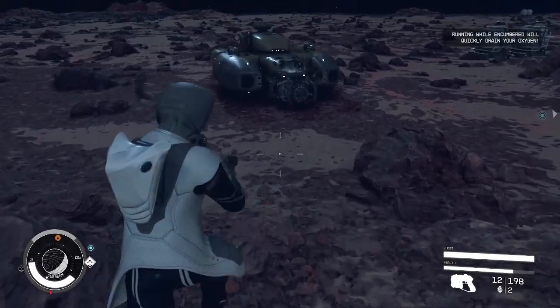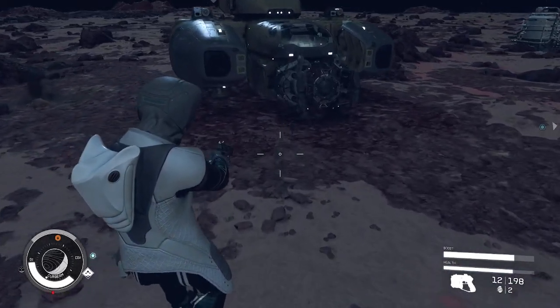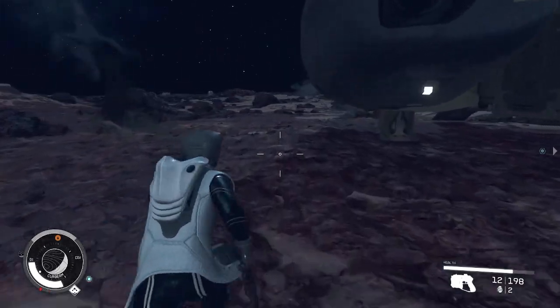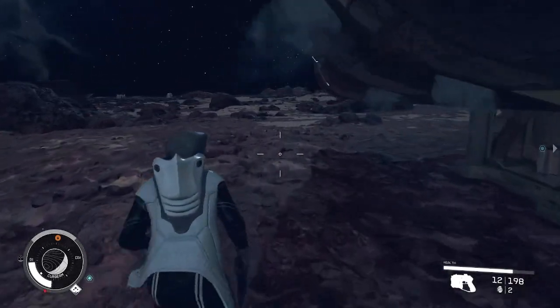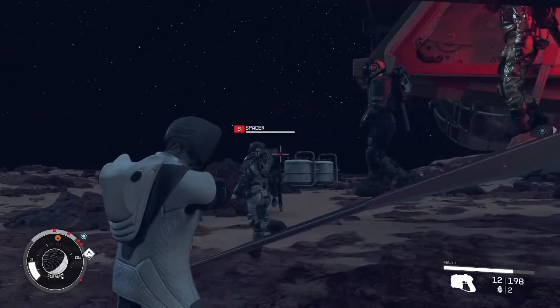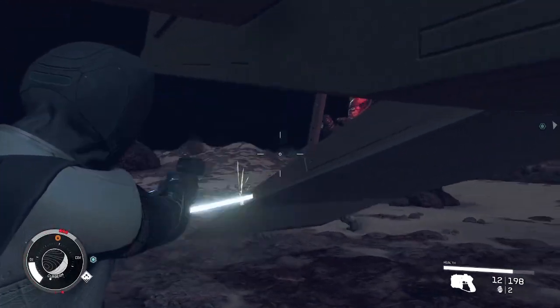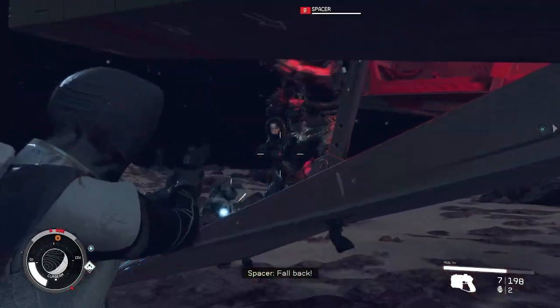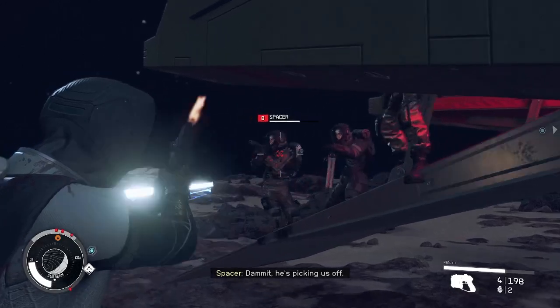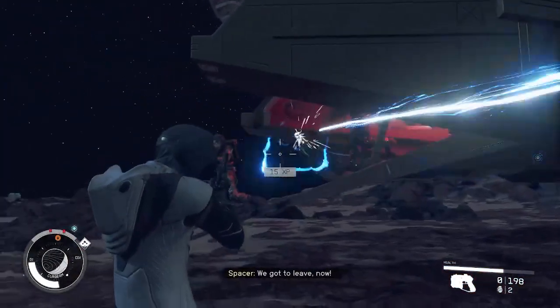During one of the missions, I had an enemy ship land. And as I approached the ship to maybe even try and steal it, I was startled when a large crew came down the ramp as I was trying to sneak on. It created a chaotic experience — a lot of different fighting. Unfortunately, because I engaged the crew outside of the ship, I did not get a chance to get on board, and it took off without me.